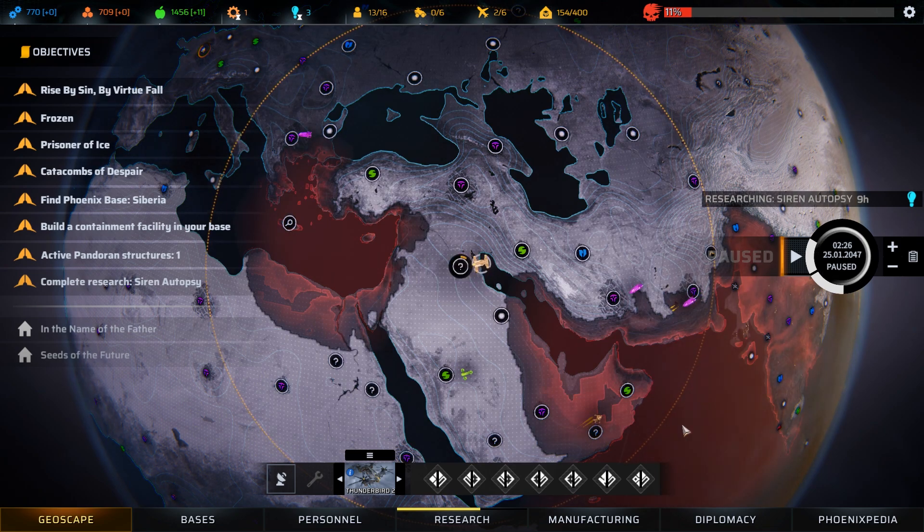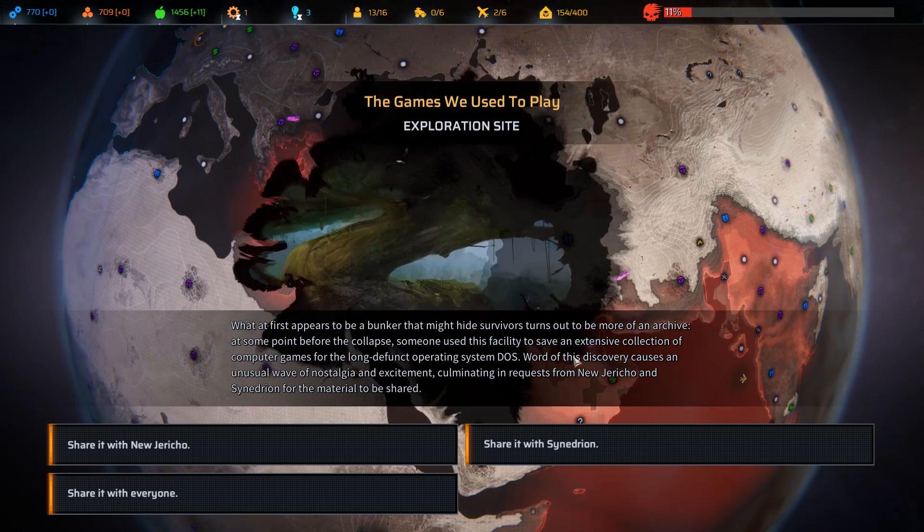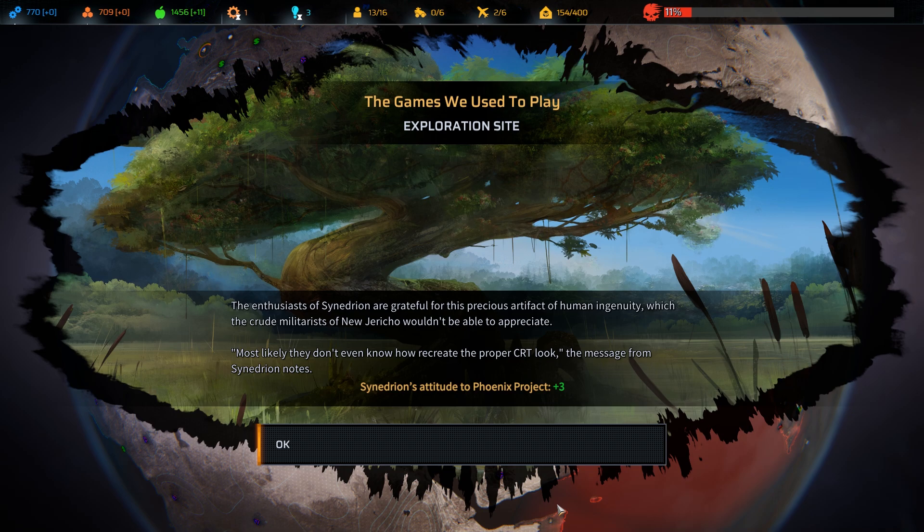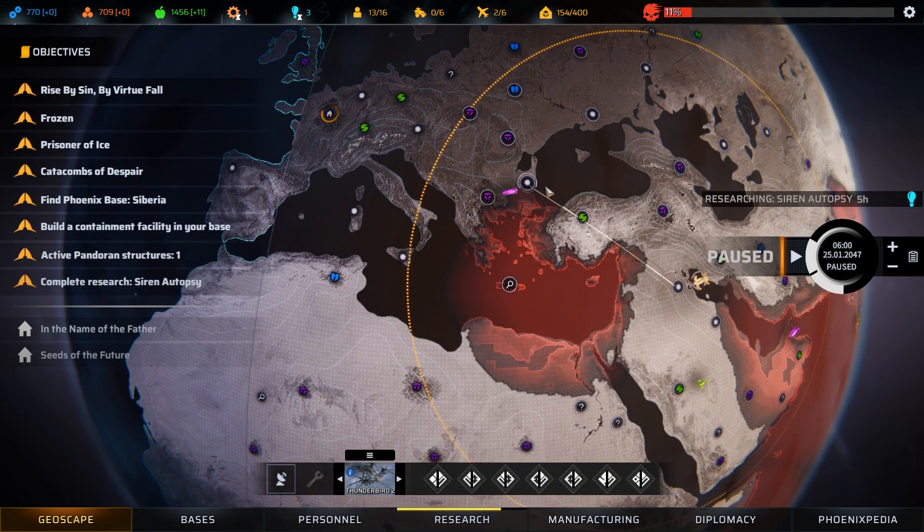Let's carry on and get everyone into place. An exploration site turns out to be more of an archive — before the collapse, someone used this facility to save an extensive collection of computer games for the long-defunct DOS operating system. Word of this causes an unusual wave of nostalgia from New Jericho and Senedrean requesting the material. We'll share it with Senedrean since we're trying to get friendly with them and have already burned our bridges with New Jericho.